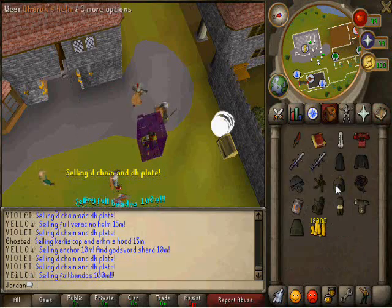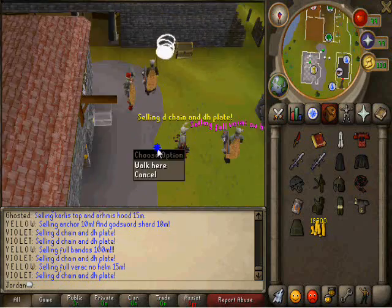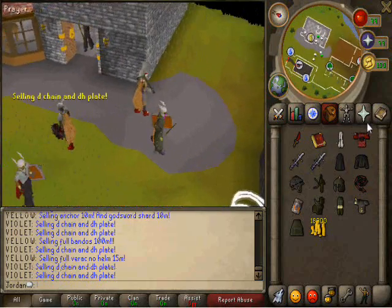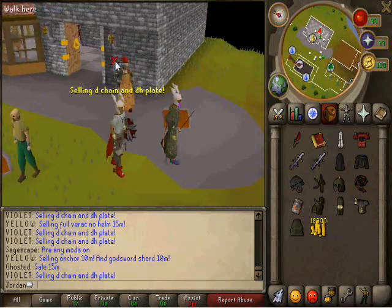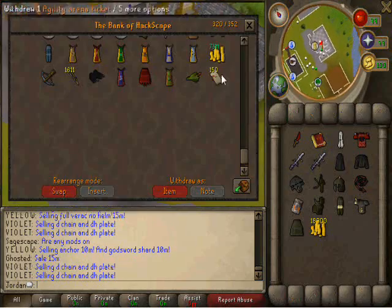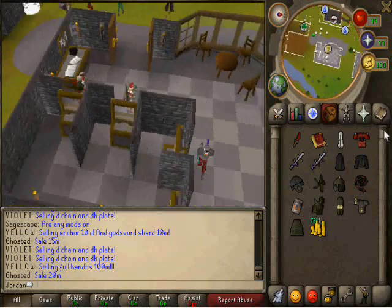Hey guys, Jordan here. Some of you have been asking me how to do agility. It's very easy. First off, you need some cash. I don't know exactly how much — I think it's like 100k or something really simple like that.